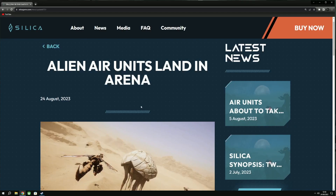Welcome back to another Silica video. Today we have patch 0.7.31 with the introduction of three alien air units and other changes. It's going to be a very short video as there aren't many changes to go through, but I will go through each individual one with you.